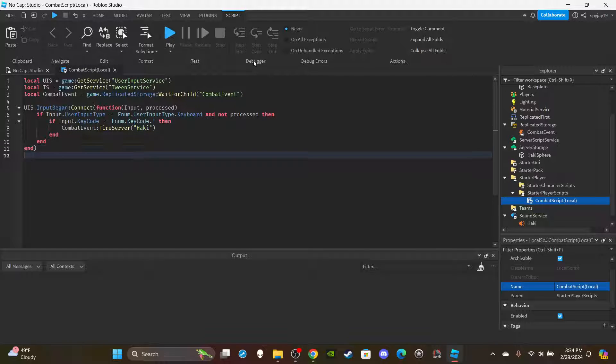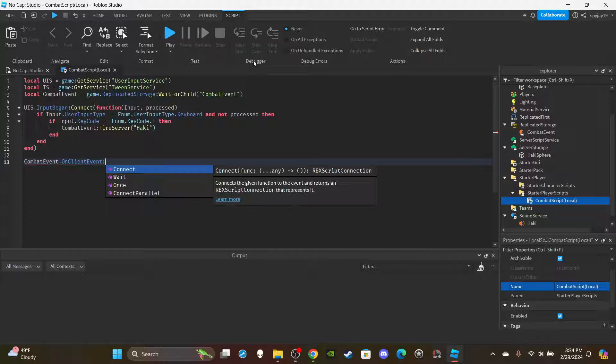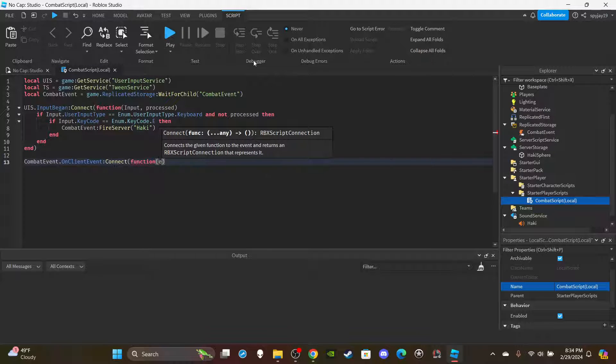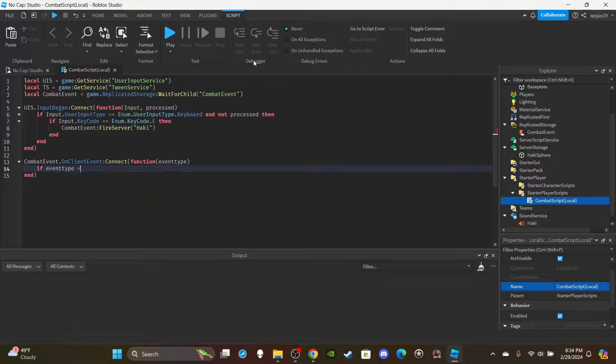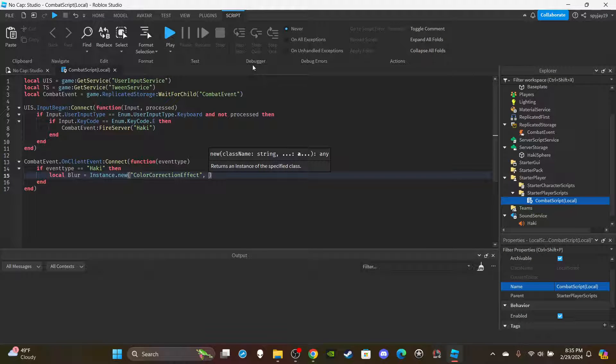Then fire the remote event: `combatEvent:FireServer('Hockey')`. For the second function, set up an OnClientEvent: `combatEvent.OnClientEvent:Connect(function(eventType)`. Then: `if eventType == 'Hockey'` — this handles the players being affected by the Haki. We're going to create a blur-like effect using ColorCorrectionEffect: `local blur = Instance.new('ColorCorrection')`, parented to `game.Lighting`.